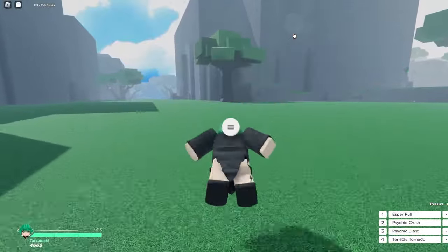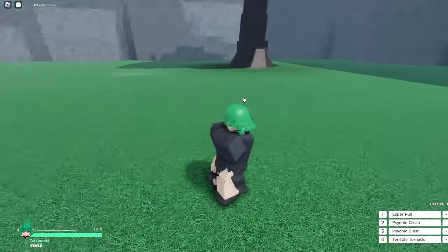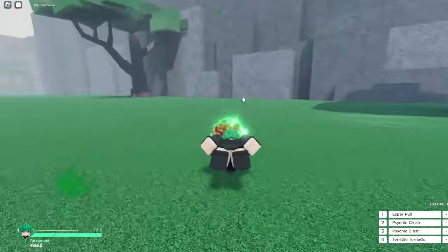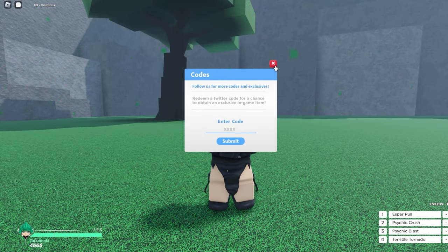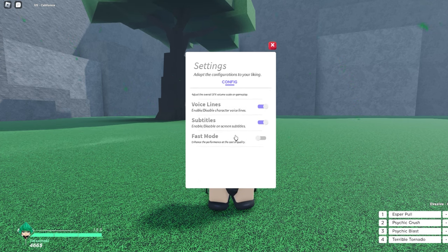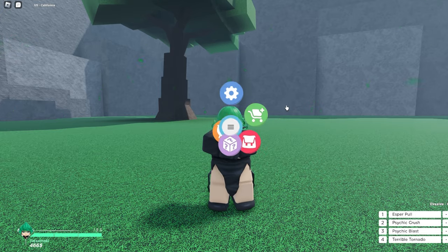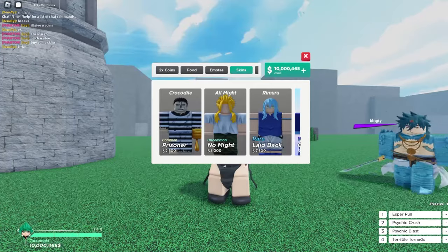You can also go into training mode, which is self-explanatory. There are going to be different codes for the game as well. In settings you've got fast mode, subtitles, voice lines, and all that type of stuff you might need.